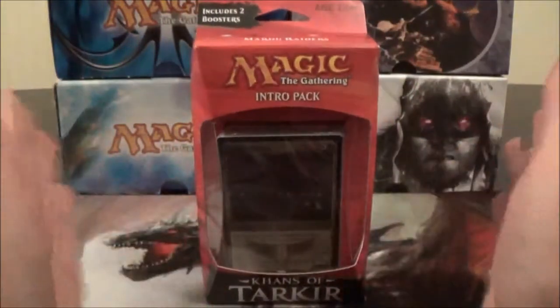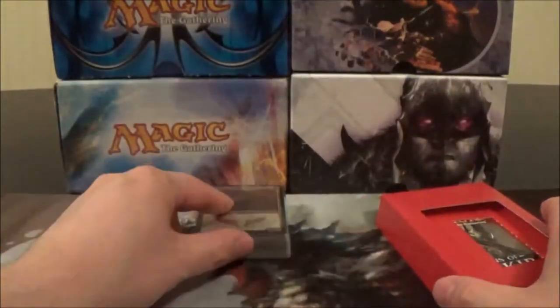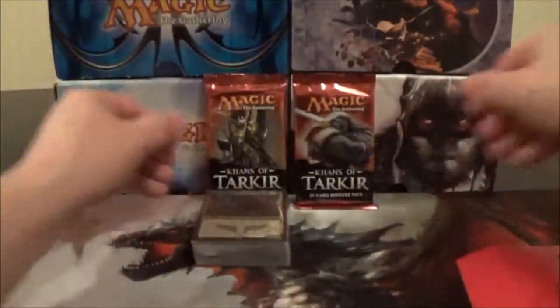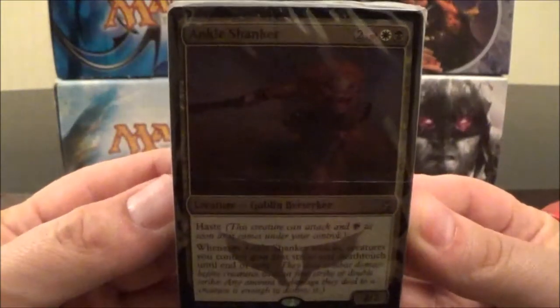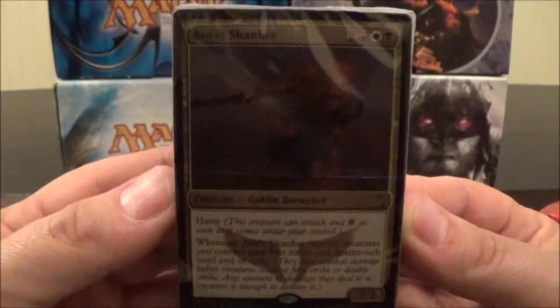Without further ado, let's crack it open and see what the Mardu Raiders deck has to offer. Here you have the deck with your foil Ankle Shanker. Inside this you have your two Khans of Tarkir booster packs. And then you have your deck strategy insert and your rules reference card.